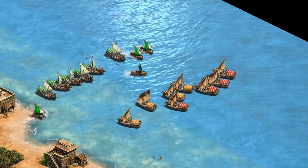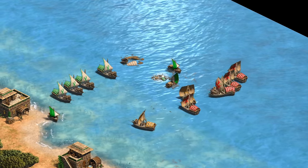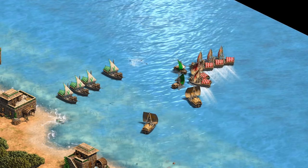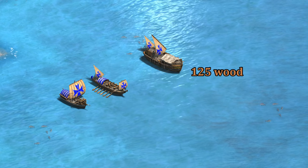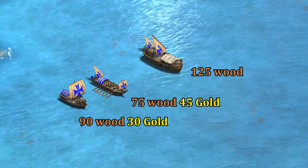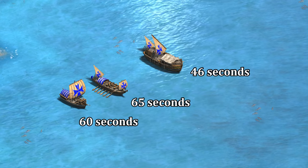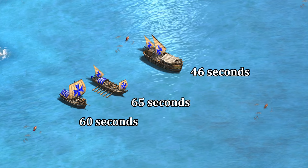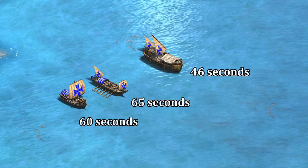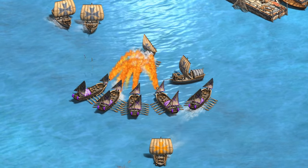Starting off in feudal age, arguably this is a little early to use this trick as water battles will typically be on a small scale where players are going to focus fire and just ignore your transport ships. A transport costs 125 resources compared to the galley and fire galley lines' 120. The creation time is a bit shorter in feudal age, but to keep things straightforward I'm going to say that every time we make a transport ship in feudal it's at the cost of either a galley or fire galley.